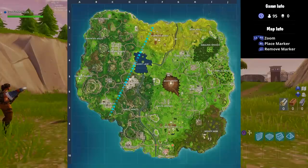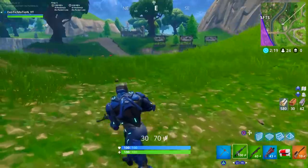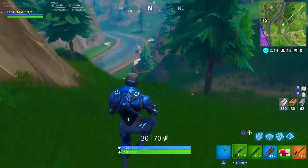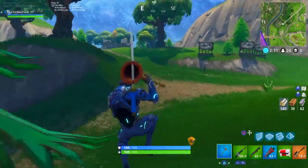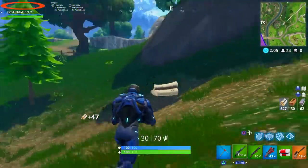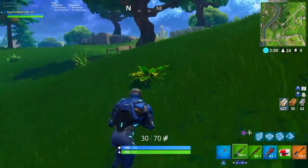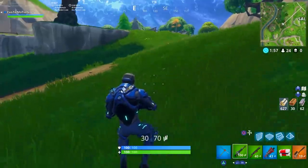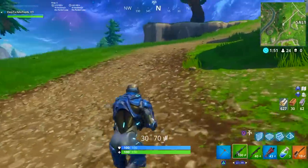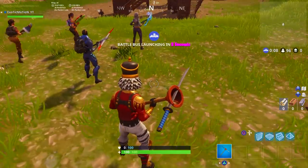For example: daytime, from Greasy to Anarchy. After you confirm the battle bus is going in the same direction, look at the top left of your screen — above your gamertag there's a small game code. Read off the last four digits of that code to your friend. If it's the same exact code, you're in the same exact game. For us it was 1-C-2-1 — same lobby, let's go!